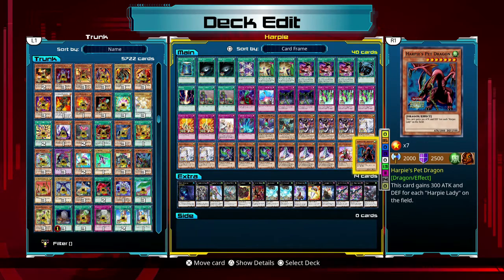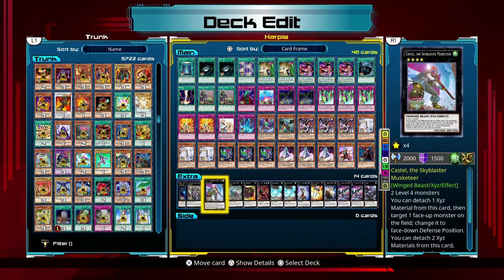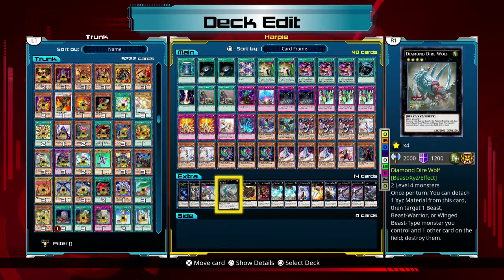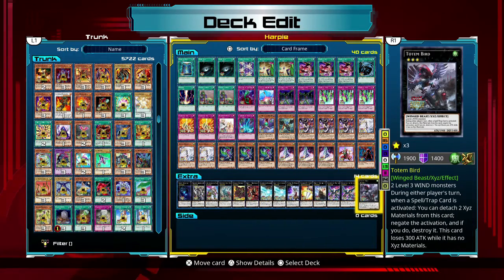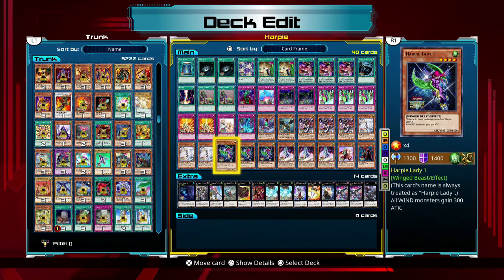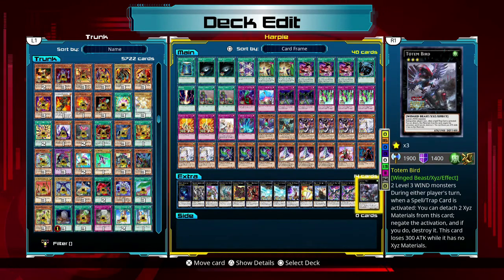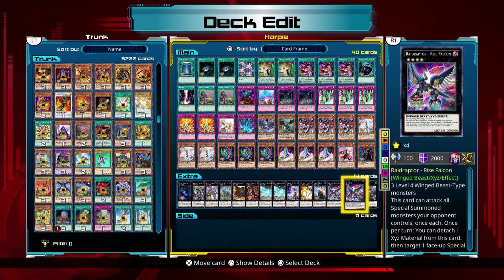Harpy's Pet Dragon doesn't really need any explanation - that's pretty self-evident. Then you have the mainstays again. Oh - Totem Bird - does he even have any level threes? I don't have any level threes, he's there for moral support, not for anything useful. Good call adding that dude - I don't know why the hell I added that dude.